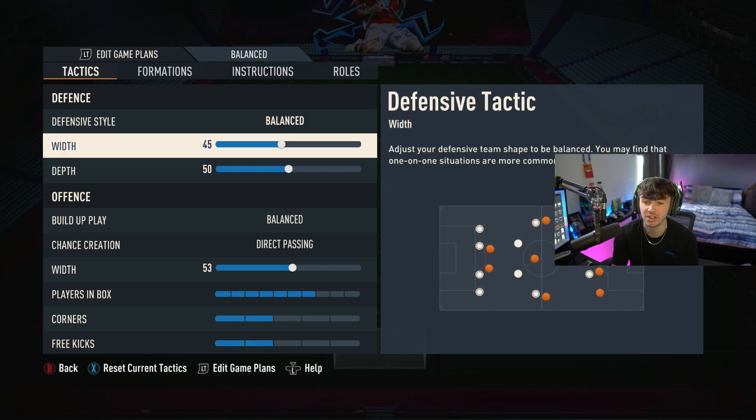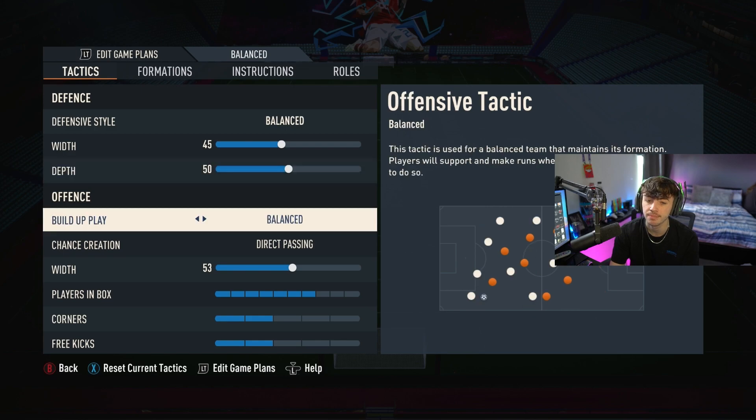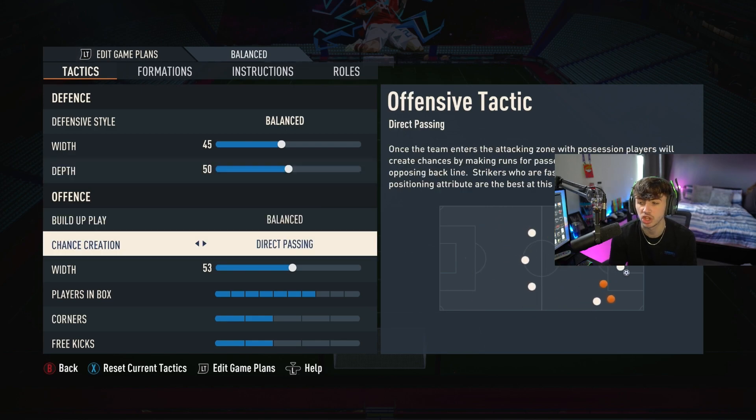Starting with the defensive style: we're going on balance, width at around 45, and depth at around 50. Build-up play is going to be balanced, and chance creation is going to be direct passing.